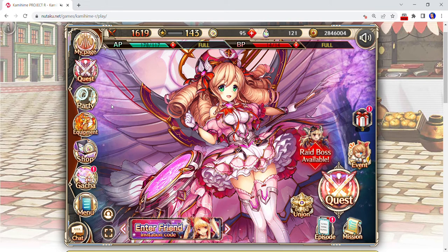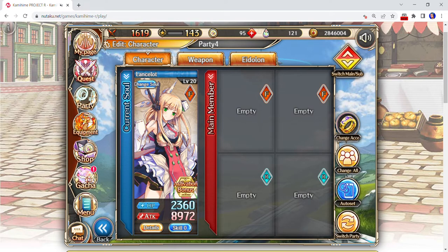This is assuming that you've already gone to grind some of your stuff — you've gotten some things from epic quests, raids, or whatever. Generally, we go to the party screen, and you're already seeing that I've removed as much stuff as possible. I'm not going to set a specific type of thing; I'm just going to give you a general overview of it.